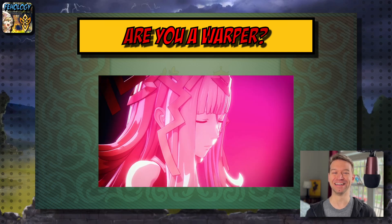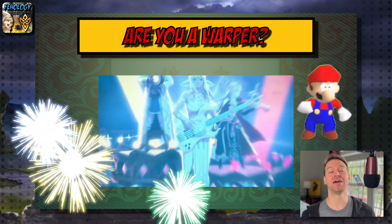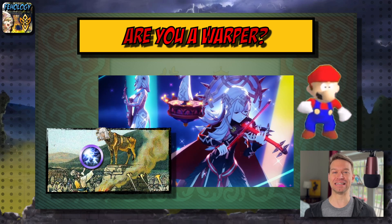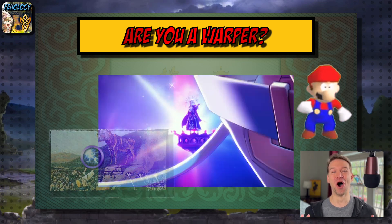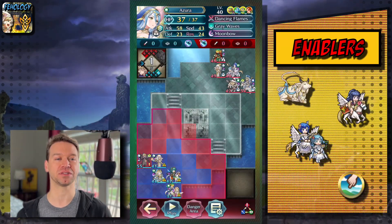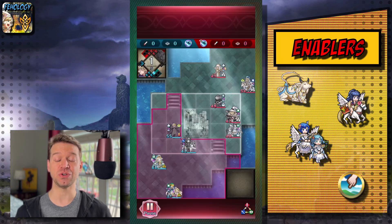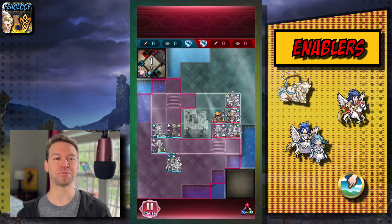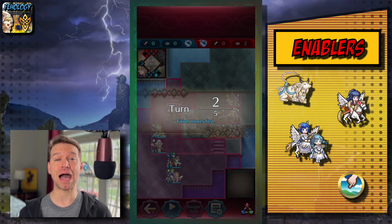Are you a warper? Do you like unexpected jumps? Do you think Earth Rendering is the greatest skill ever created? Do you play base? Warping teams deliver their damage dealers by allowing units to jump to squares regardless of terrain, and the range can be anywhere from adjacent to the unit to two spaces away. It allows for a lot of adaptability and the use of a lot of different units. It's the reason they're probably the most popular strategy.